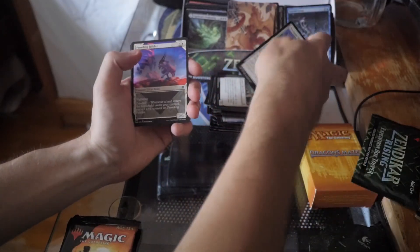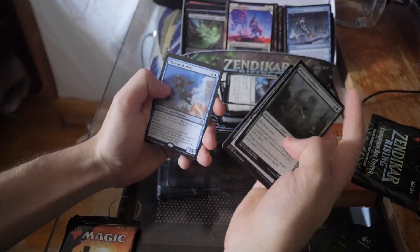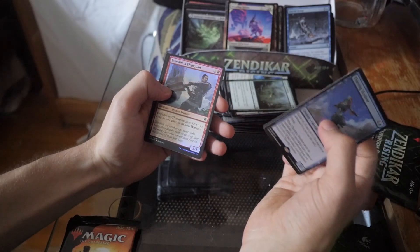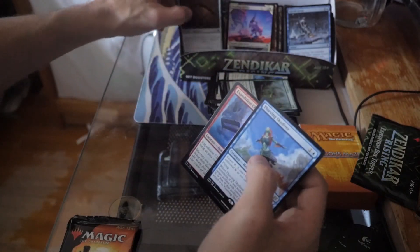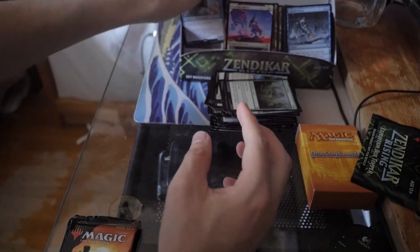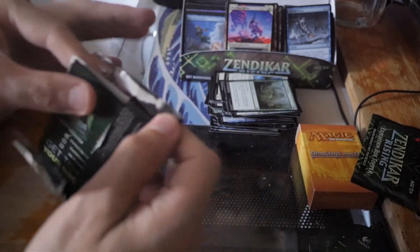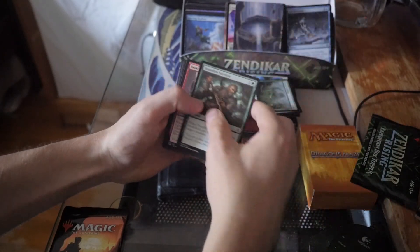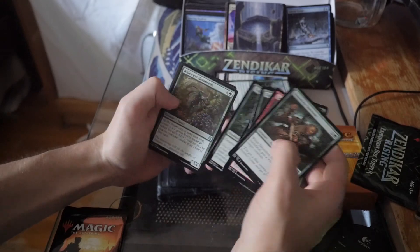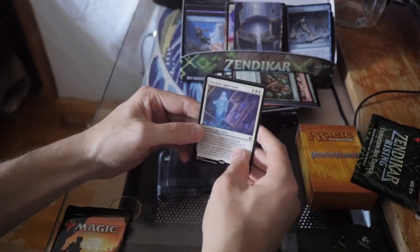We got a Prowling Felidar, Nissa's Zendikon — interesting name — Thieving Skydiver, and an Expedition Champion. Oh, and we got another list card: Blight Sickle. So that sucks. Yeah, not the list cards I've been hoping for. I've barely seen any really good pulls happen. I think that might be our last list card too because we only have two more packs to open. The prices of these boxes should go down based on how rare it is to get anything of value from that list slot.